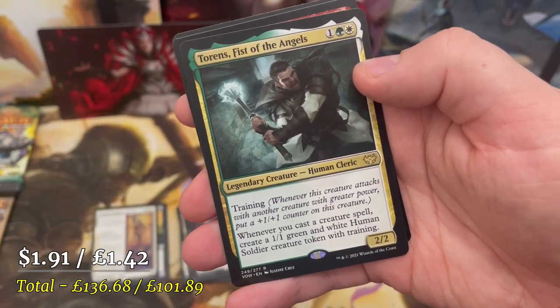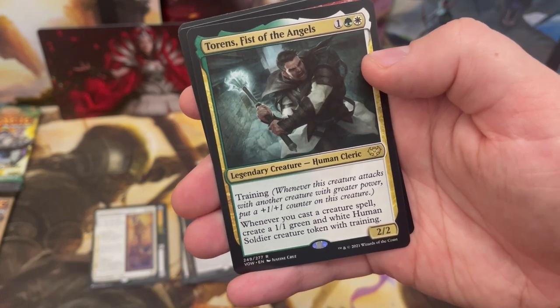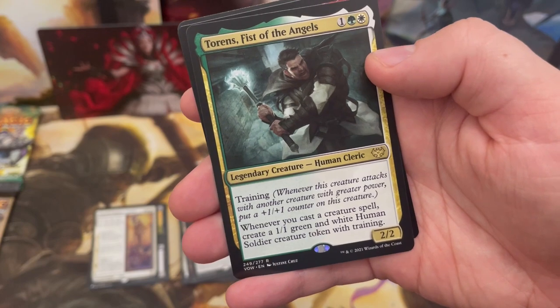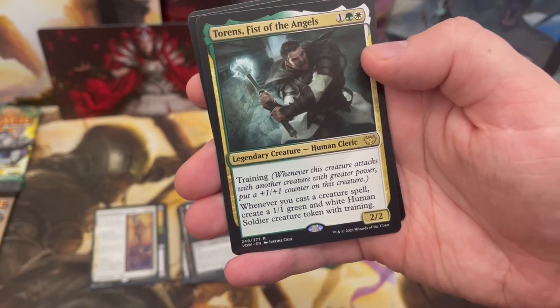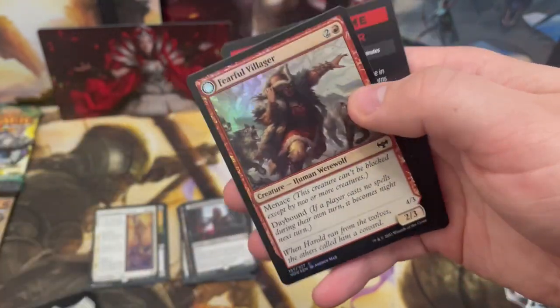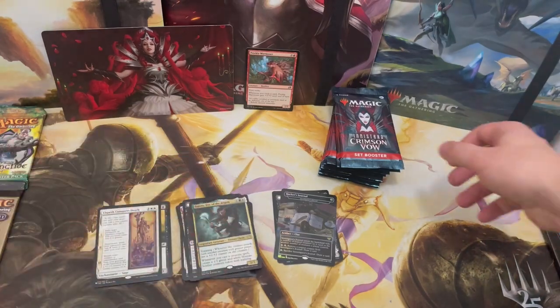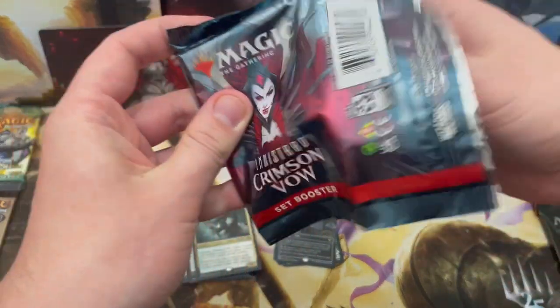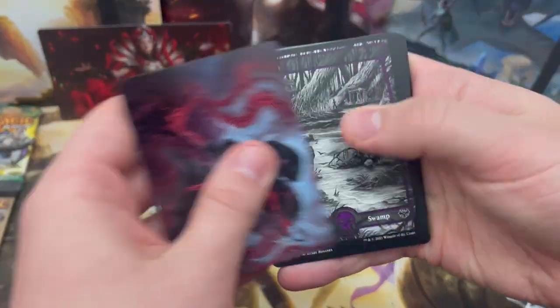We've got Torens, Fist of the Angels — a really cool legendary creature with training. When you cast a creature spell, create a 1/1 green and white human soldier creature with training. Green-white loves itself some humans — if you want to go tribal, Selesnya is the way forward.